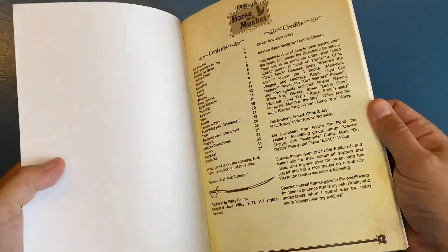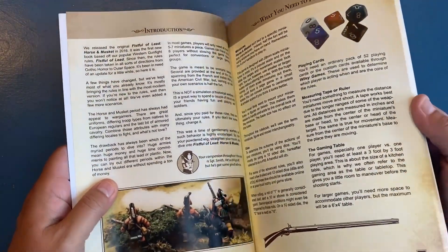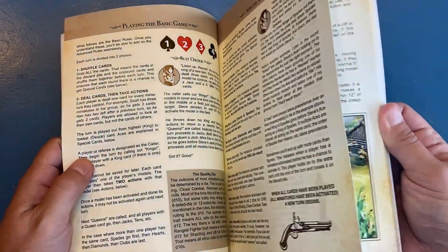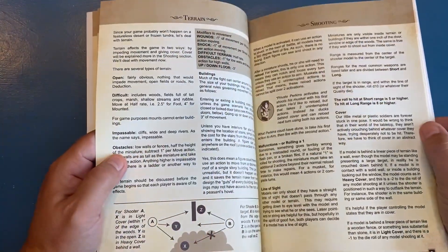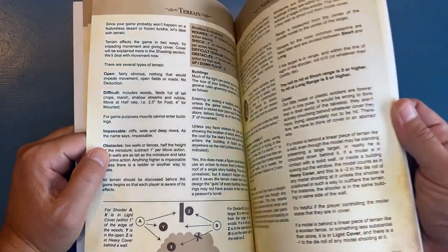You'll notice it's got a similar layout to the rest of them. This is a standalone book with our basic rules, our special cards, and actions. This is also full color as opposed to the black-and-white original Horse and Musket.